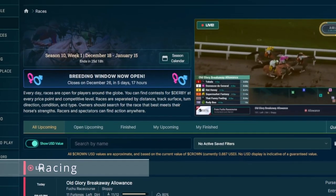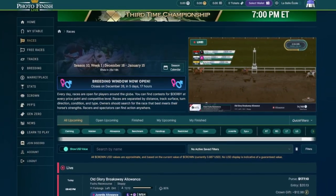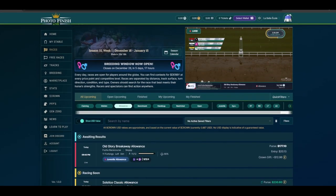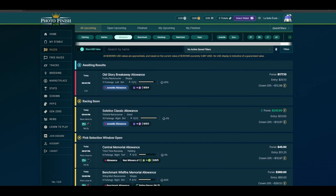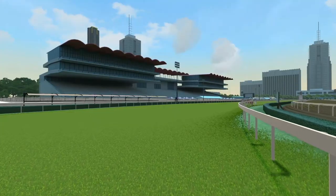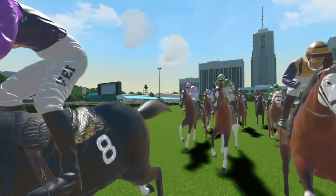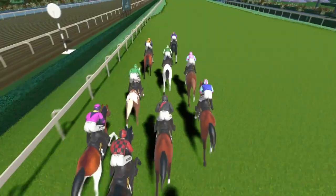Photofinish offers many different kinds of races, much like real life: claiming, maiden, allowance, handicap, graded and ungraded stake races. At the time of this video, December 2023, 6 racing tracks were available, including the legendary Churchill Downs. On Equine's side, race types should be similar, except no claiming races would be available at first. When it comes to race tracks, one has been revealed so far, with another being in the works.